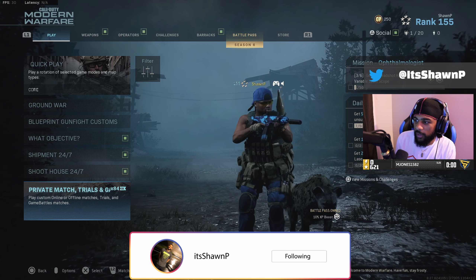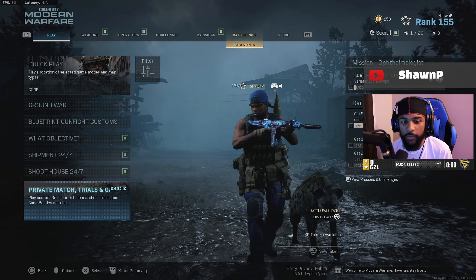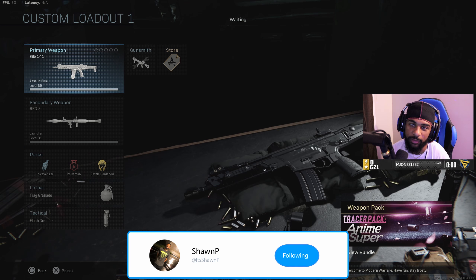Just do exactly what I tell you in this video. What I want you to do is go to a private match. If you don't have private match, just go to Plunder. When you're in the private match, go over to weapons and make this exact loadout.